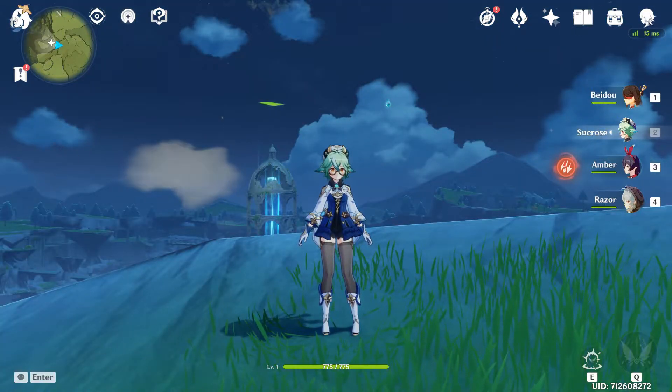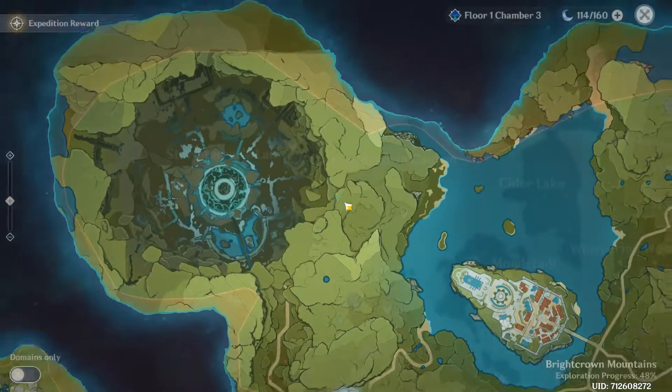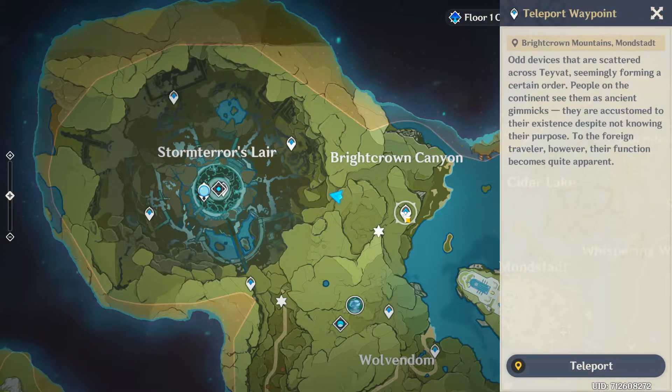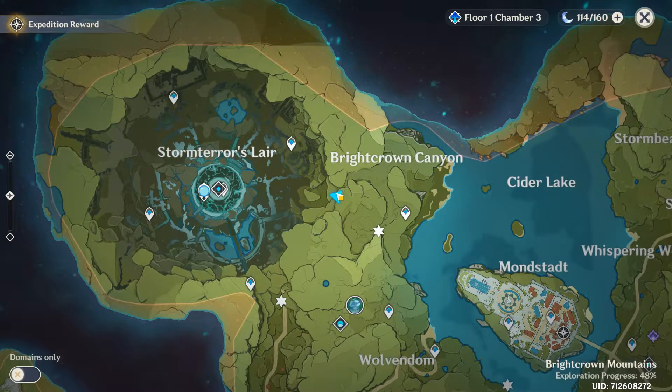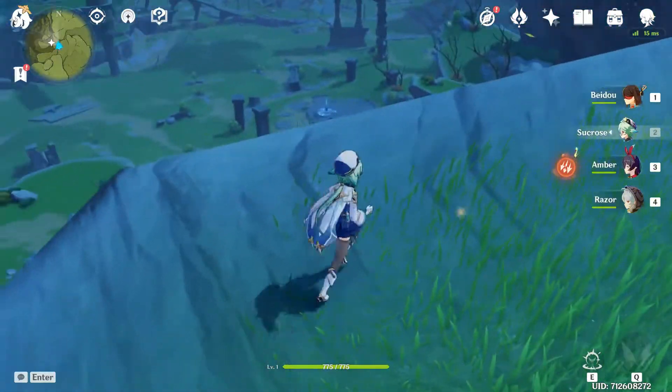Let's go get another Anemoculus. As you can see, the location of the Anemoculus is just right there, close to the standard layer. I use the teleport here and walk over — it's pretty close and you don't need to climb at all. As you can see, the Anemoculus is just right there.